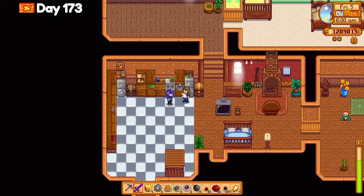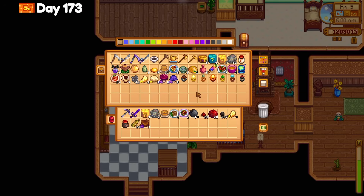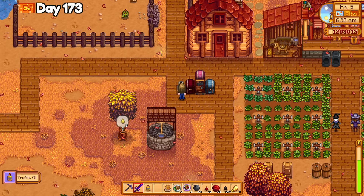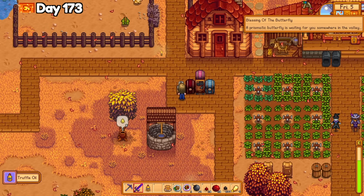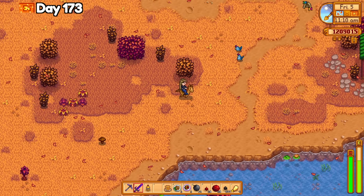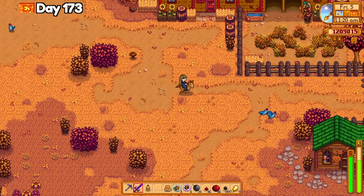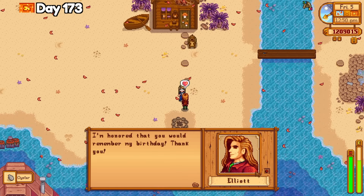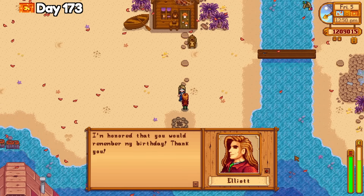I realized I only have 4 espressos left on day 173 and I panicked a little bit — just like real life, I need my caffeine fix. I got the Blessing of the Valley for the first time from the Statue of Blessings today. There aren't any butterflies in fall, so it should be a bit easier to spot, so I decided to look for it. I found Elliott and offered him crab cakes for his birthday, then found the Prismatic Butterfly in front of Robin's shop.